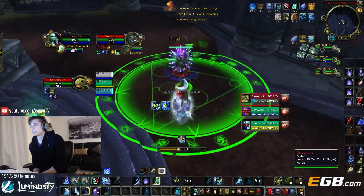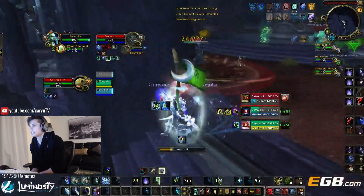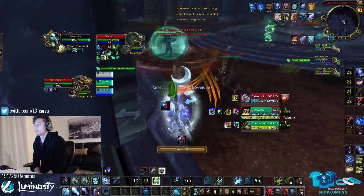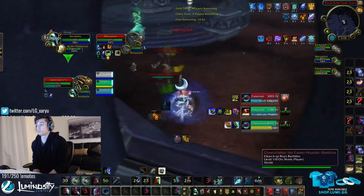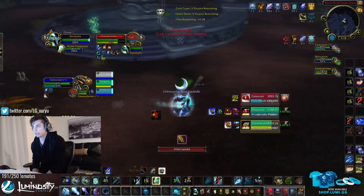So here we're fighting Windwalker DK. We get a Paralyze onto the Mistweaver, a Sheep onto the DK, and a Fear onto the Windwalker Monk. So we had that triple CC and we opened up onto the Mistweaver with quite a bit of cooldowns. We got Windwalker Trinket, Mistweaver Trinket, we got Cocoon — a really good opener.